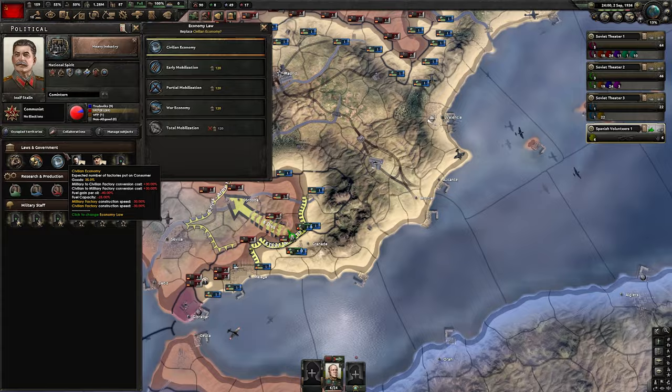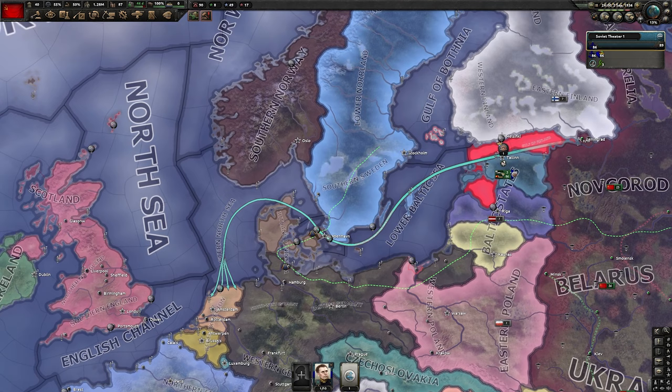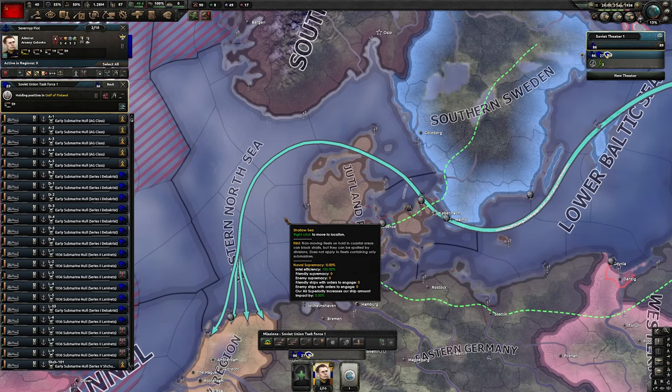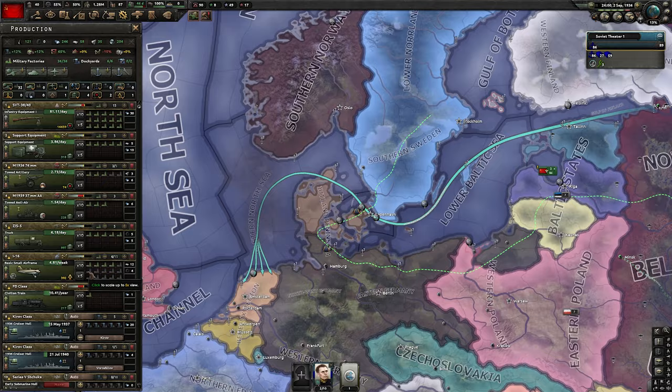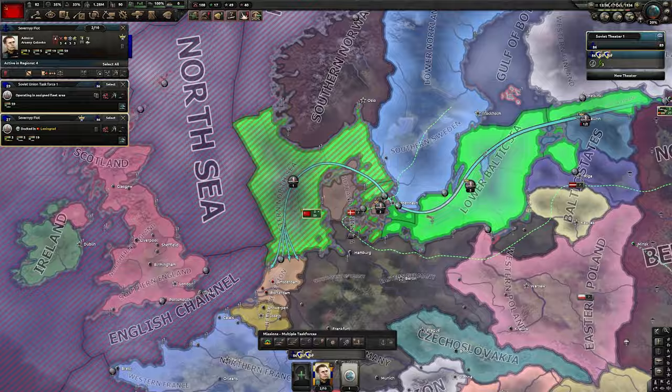We're also going to change our spy to quiet intel network in Mexico. As soon as you get enough political power, pick war economy. At this point, we prepare our navy for the invasion of the Netherlands — stop training them, select all submarines, and send them where needed. This way we'll get the green sea everywhere when we start our naval invasion. We also bring artillery production to 5 and planes production to 15. For the infantry equipment MIO, I suggest the priority shown.